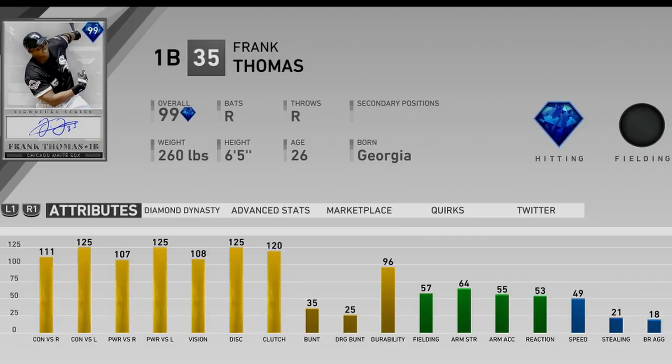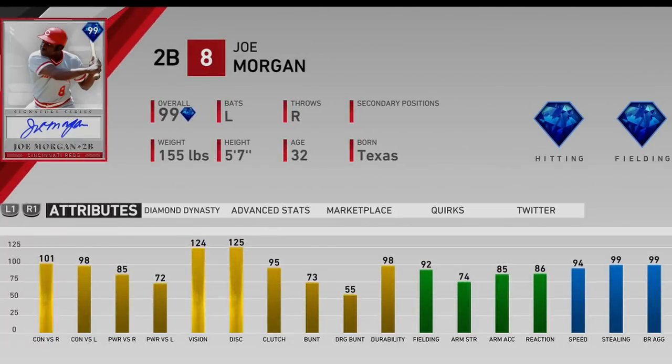My number one pick is Frank Thomas. Every time I've versed this card he's hit an extra base hit — he is so filthy. If he gets any hanging pitches it's going into the gap or going 500 feet over the fence. Yeah the fielding's not great, but at first base he doesn't really get many actions besides ground balls — he's not gonna make errors. My Murphy at first made almost no errors with worse fielding, so having this bat on your team is my favorite. I'll be picking Frank Thomas at 100.